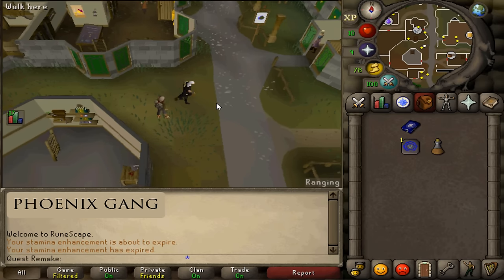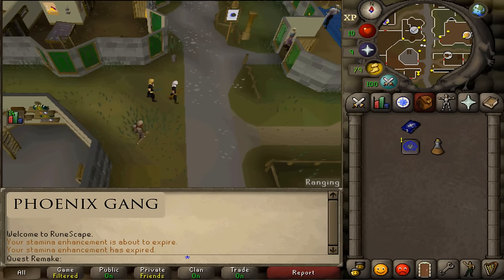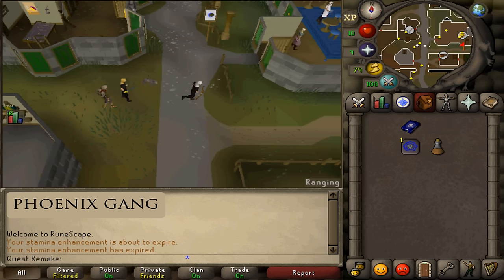After speaking to Charlie, you and your friend will now have to split up. One of you will need to join the Phoenix gang where you'll need to kill a combat level 2, and the other one will need to join the Black Arms gang where you'll need to kill a combat level 23.